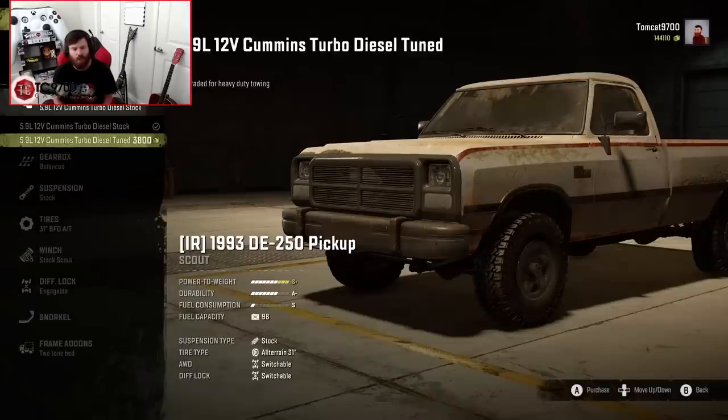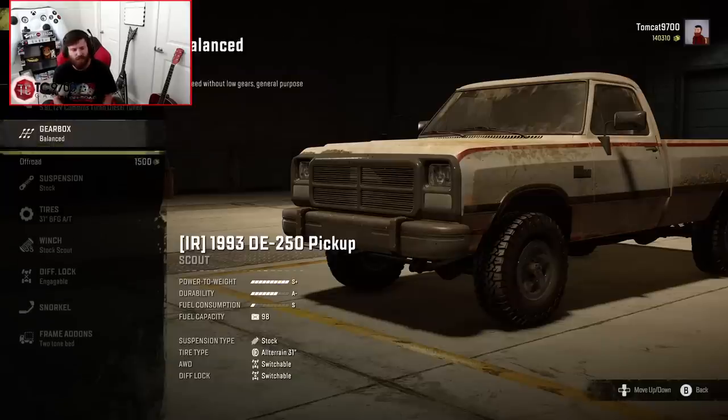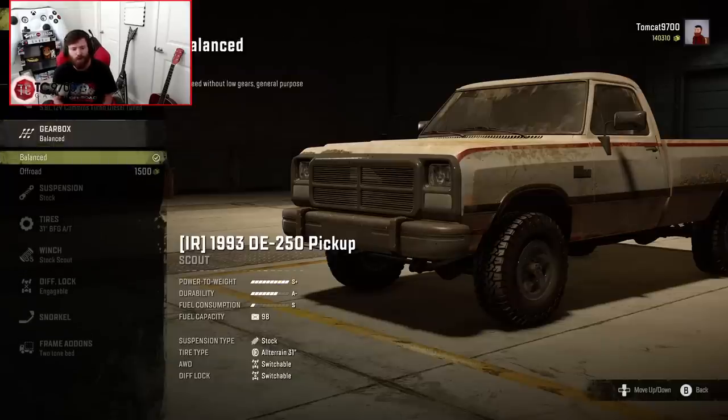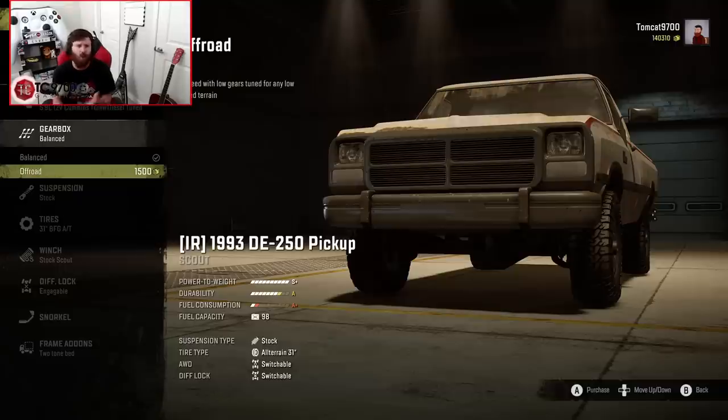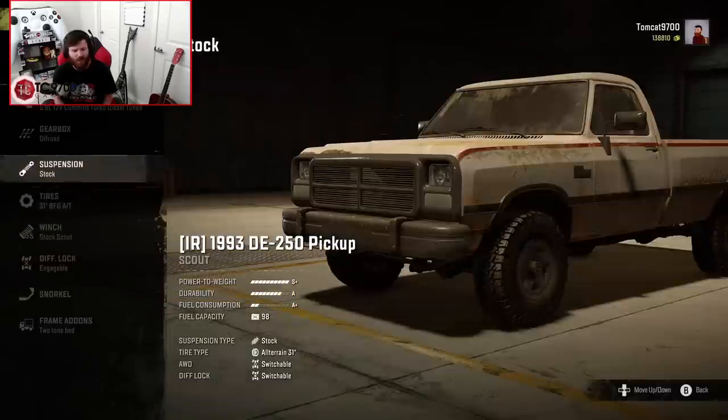We have a couple of different engine options here. I'm going to go with the turbo-tuned version of the 5.9, not the stock version because we want this thing to have a fair amount of power. Then we're going to go for the off-road gearbox because not only are we going to be towing with this thing, but we're also going to be maybe bogging around in the mud a little bit.